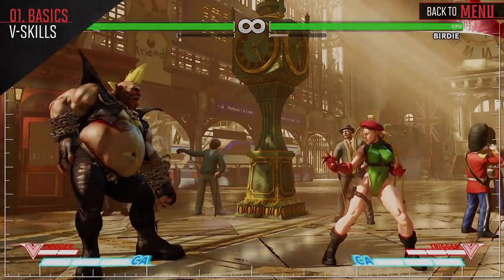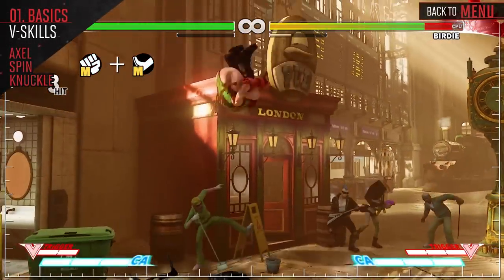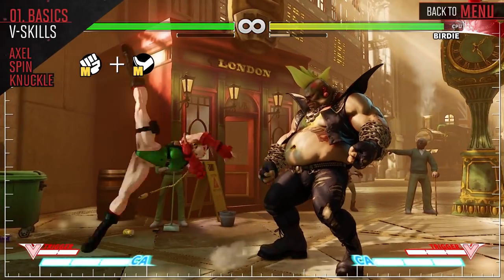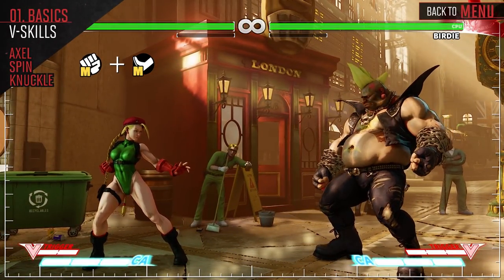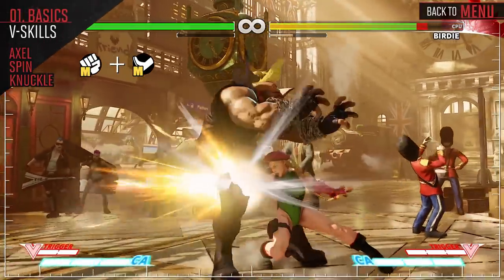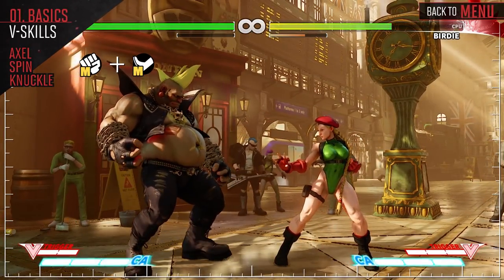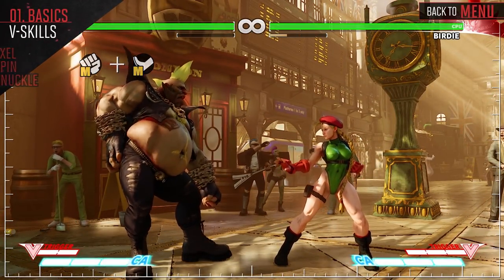Cammie spins around and hits the opponent with a backfist. Her V-Skill allows her a quick solution around projectiles. Additionally, her V-Skill tracks, so it can be tricky for opponents to block when used as they're getting up. If she successfully connects with her V-Skill, she is able to go for some serious damage — this is definitely one of the more useful V-Skills in the game.